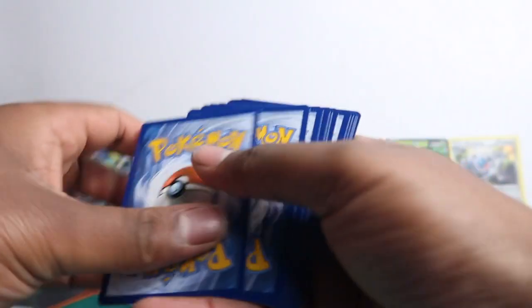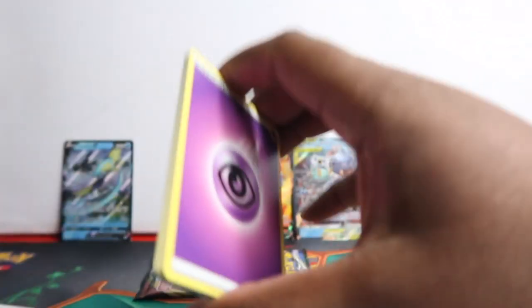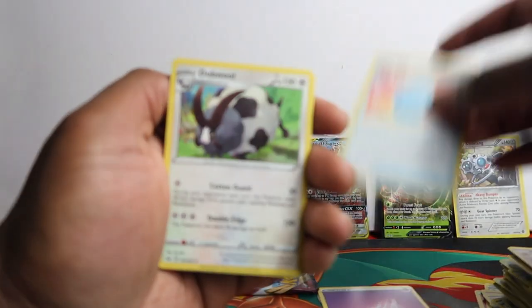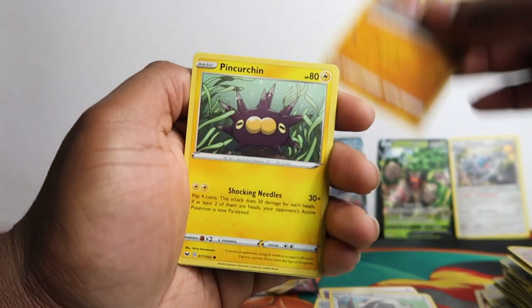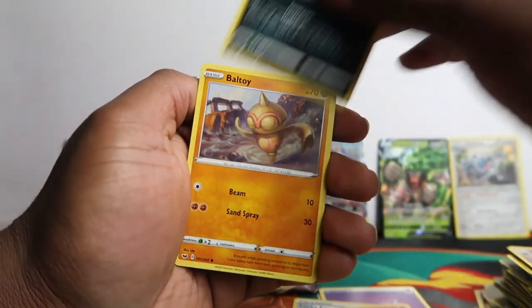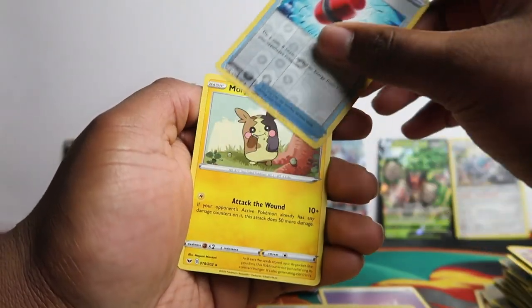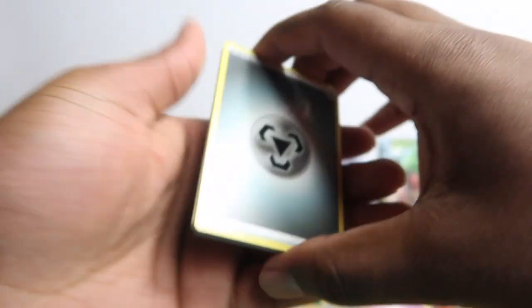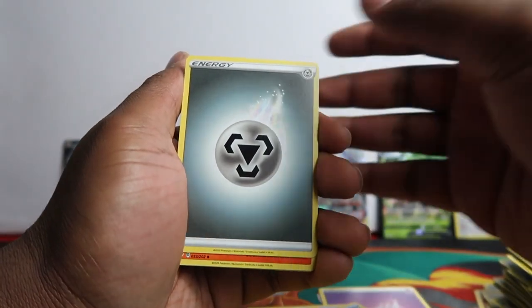Now we've got two Sword and Shield packs left. We really want to get a gold card. Let's see what we can do. Let's see if we can finally get a hit from Sword and Shield, because we don't have any hits from Sword and Shield apart from that reverse holo Marnie, which doesn't count as a hit.